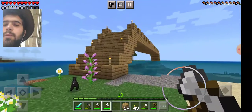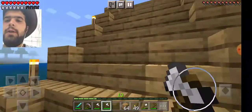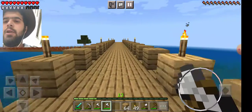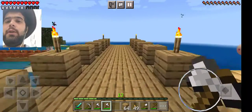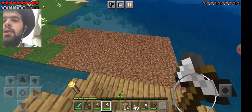So this bridge we built up high just so we can go with a boat through it, which is very good. That bridge over there, we might make it with an arch in the middle, or whatever, just so we can go through it with a boat.